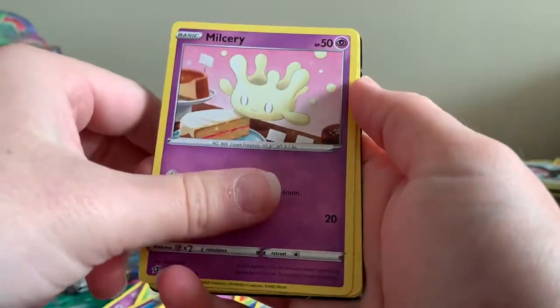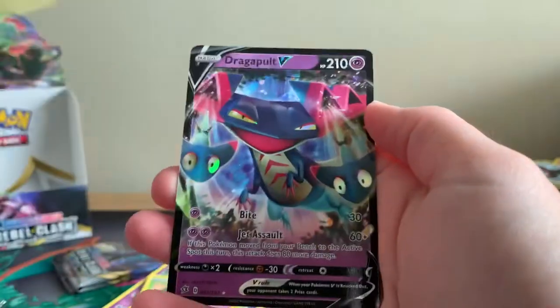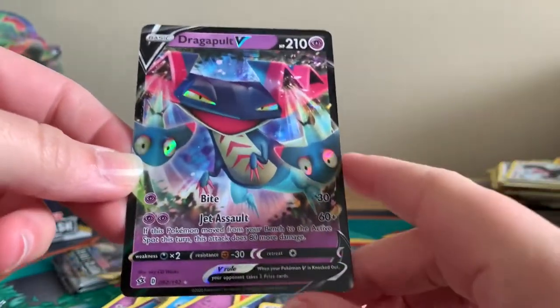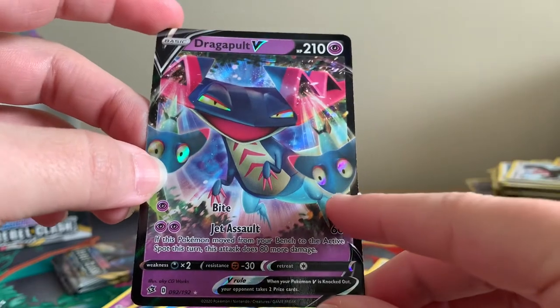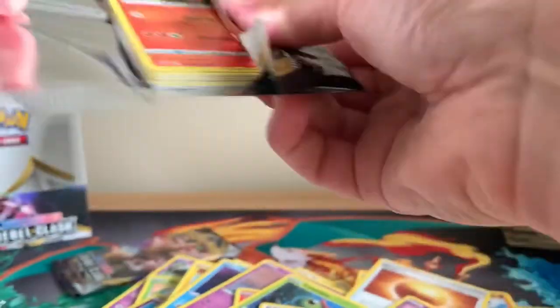Galar Pix, Milcery, Farfetch'd, Reverse Holographic Stunky. And a Dragapult V! I've seen this card — I've seen the full art version of it — and this artwork is beautiful. You've got two little ones here just with their big eyes staring at you, which I think is really cool.